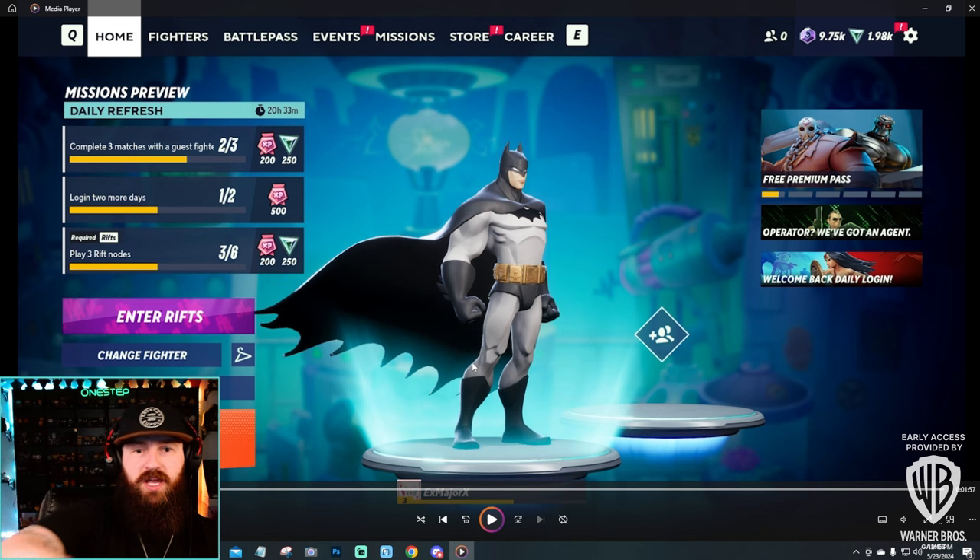This is the home screen, very reminiscent of battle royales you might have played before — the character is standing on the platform with your duo next to you. If you have a full party, all four might show. On this home screen we have the missions preview, so you get a good look at all the missions you need to complete. Some are simple like completing three matches with a guest fighter, playing for two days, or playing three rift nodes. There's an easy button to enter rifts and play those nodes, change fighter, change costume, pick a game mode like 1v1, and pop right into a match.